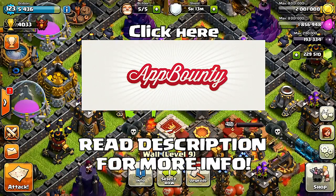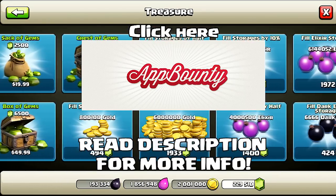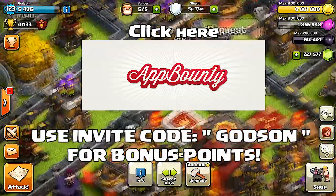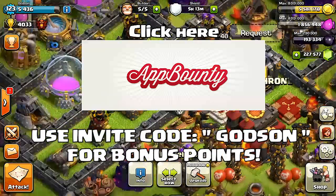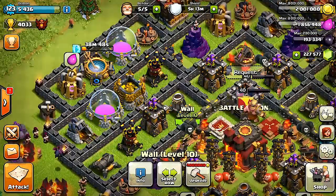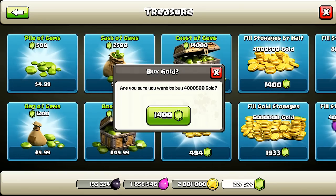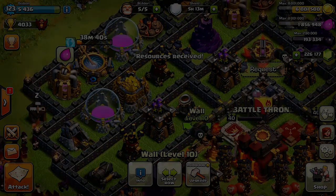For this one I want to give a big shout out to Bounty for this — these guys are hooking it up and helping me get these walls. If you guys go ahead and check them out, you can get some free gems by using my invite code 'Godson.' You can earn bonus points to convert into gems on Clash of Clans. Go in there and play some of their games to earn points, and let's go ahead and speed this up while I upgrade all my walls.